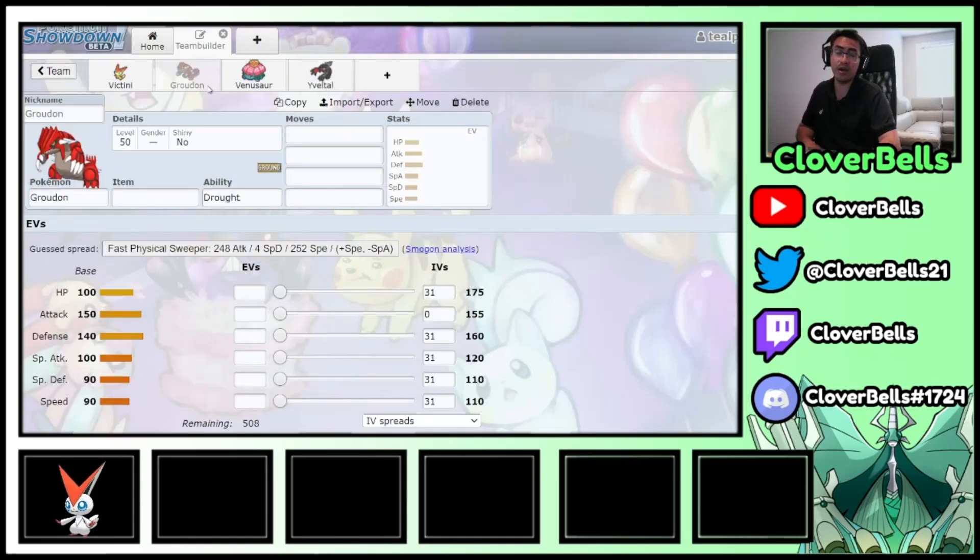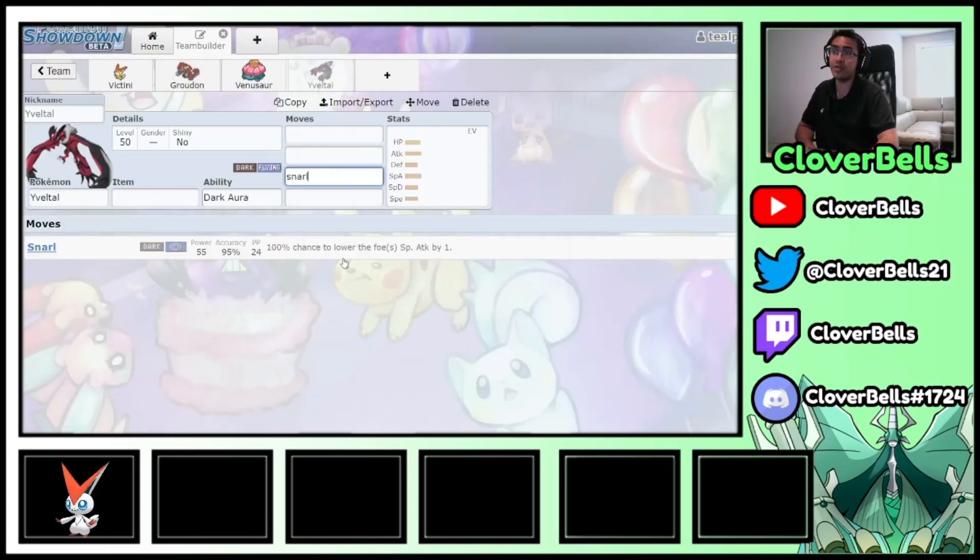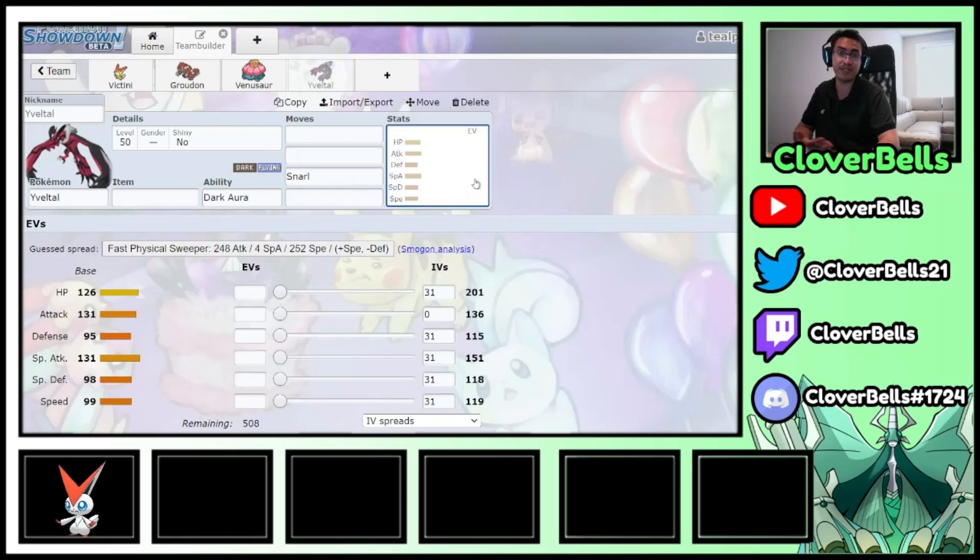Something like Kyogre, which is one of the big nemeses of Groudon — if you have Yveltal with a Snarl support move, especially with an Assault Vest, now Kyogre has to think a little bit more in terms of how it wants to position itself because it doesn't really want to be stuck in front of an Assault Vest Yveltal getting Snarled. I think this is the key four: Victini, Groudon, Venusaur, and Yveltal. If you had to build a Sun team, you have to have these four and then the rest is up for grabs.